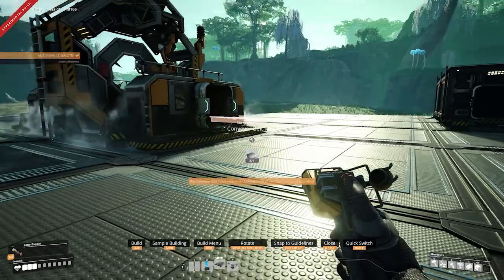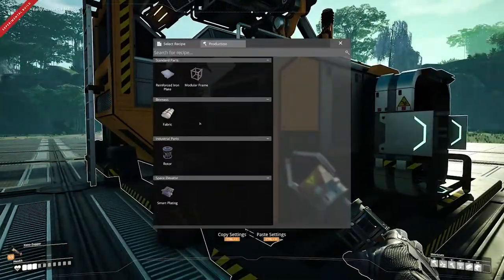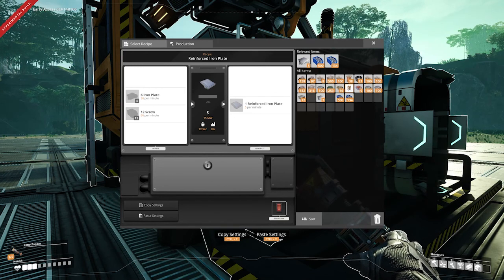I need to work out what the production rate is. If we look in here — reinforced plates, or modular frames as well, we're probably going to want some of those too. This is going to be a bit of a start factory; we'll probably tear it down and build new ones again later. Anyway, it needs six iron plates a minute and also 12 screws, so we need to work out how much we can produce from other machines.